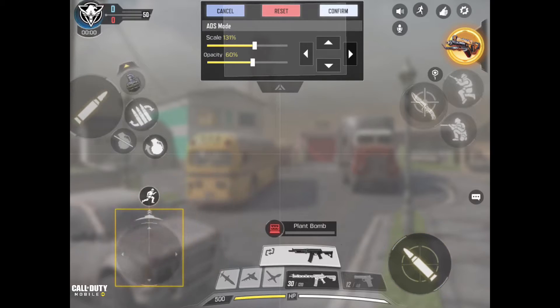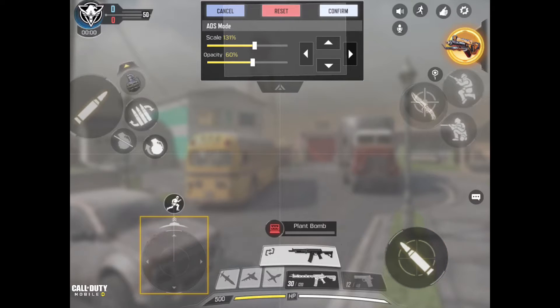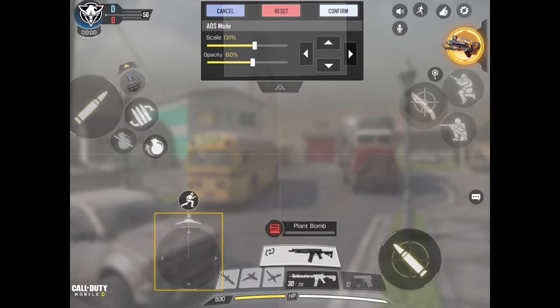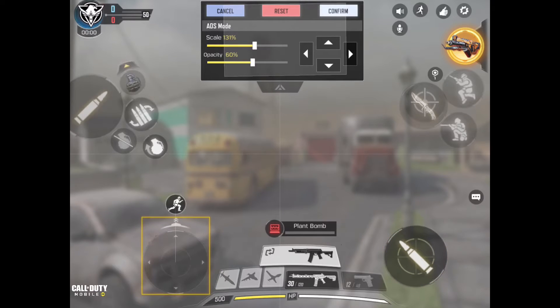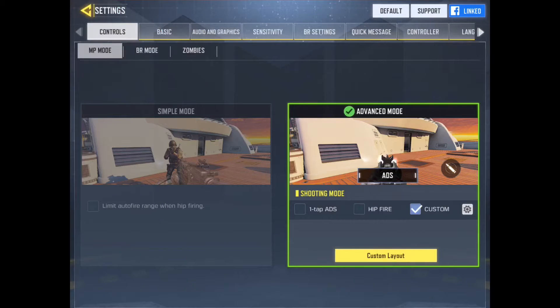You don't have to leave your buttons where they are originally when you first start playing. If you want to learn how to play four-finger claw like I do, I'll leave a link to the video showing you how to set your buttons up so that you can play four-finger claw — that's when you use your two thumbs and two pointer fingers. You hold your device a little differently, but it helps a lot: you can aim faster, shoot faster, reload faster, all that stuff when you have more fingers to use. There are a lot of buttons in this game.